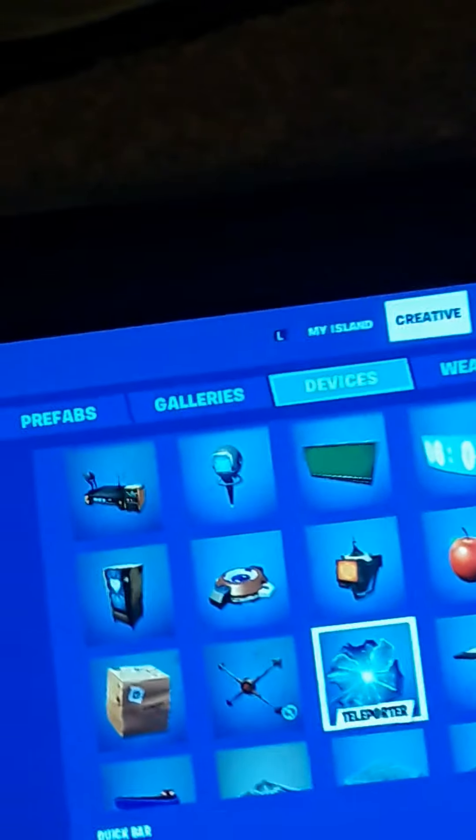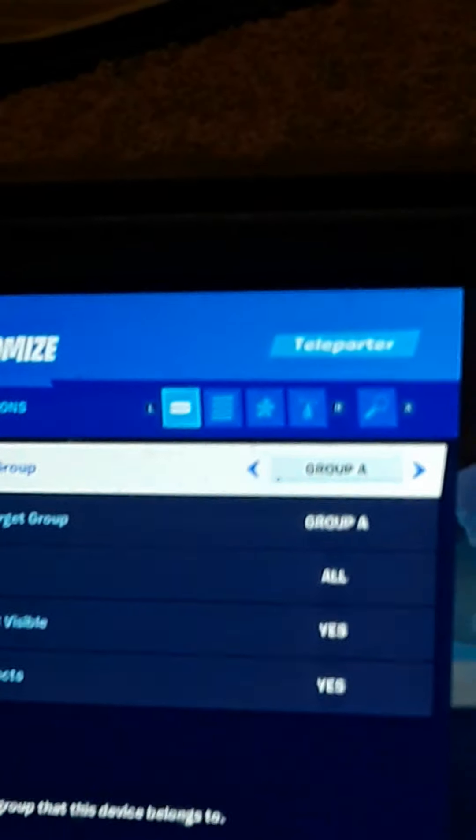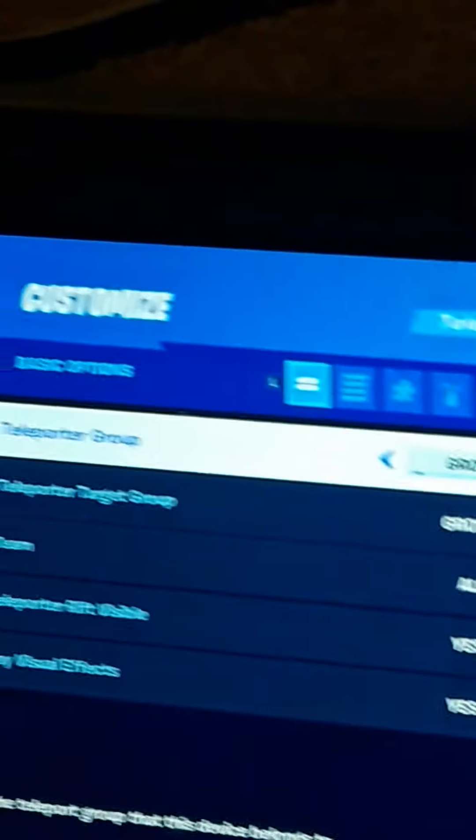How to teleport to random places. So, grab yourself some rifts. Place one where you want to go into, and one right where the other spot is. Do this, group A. Do this, group B.